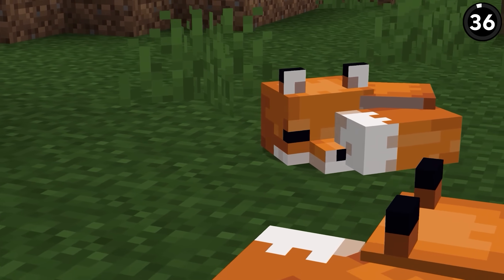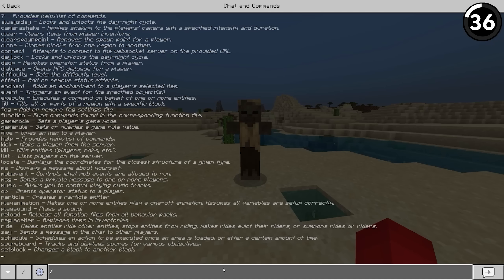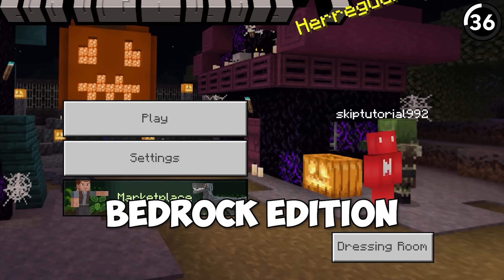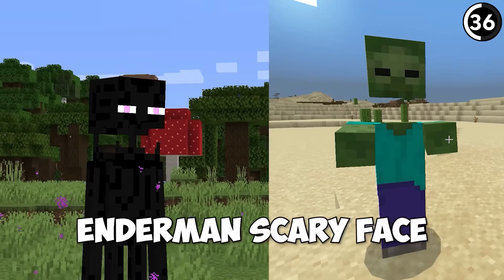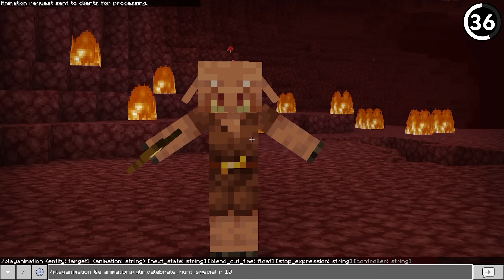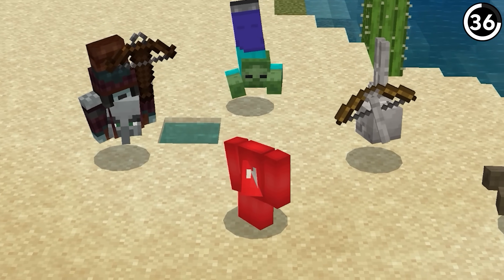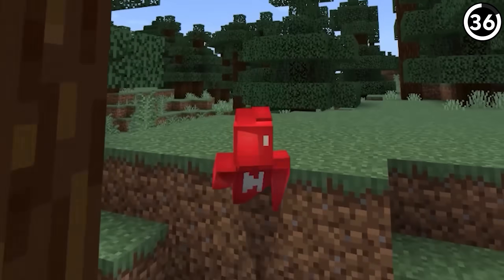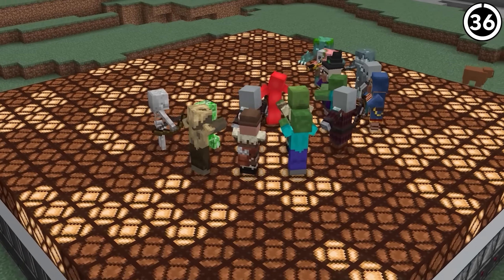Minecraft has plenty of care put into its animations, but if you blink, you might not always appreciate them — until you use this command. In Bedrock, it's actually possible to use the play animation command to apply different animations to various mob models. Not only can we make a piglin dance, but we can do the same to ourselves, and the results can get pretty ridiculous. If you want to take the time to appreciate Minecraft's vast animation library, this might be the perfect tool for your future dance party.